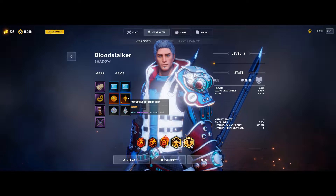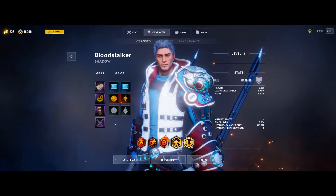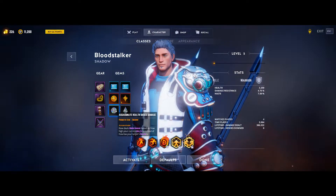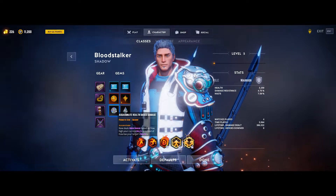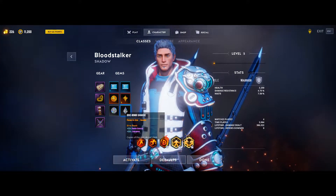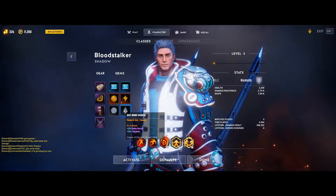For our second ruby we are using the flat increased damage per team level. However, if I had the gold I should be using the Empowering Light Ruby of the Tiger for the 2% bonus melee damage per team level. For the prismatic gems we are going to be using Assassinate health-based damage — since this build you're constantly going to be at max health, you can get maximum damage out of this prismatic gem. For our second prismatic gem we are going with dive bomb, which increases dive bomb damage by 35% and also increases its cooldown by 35%.